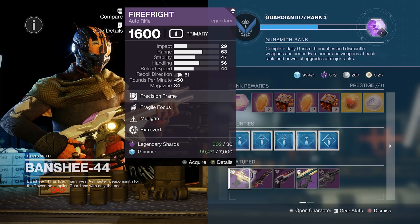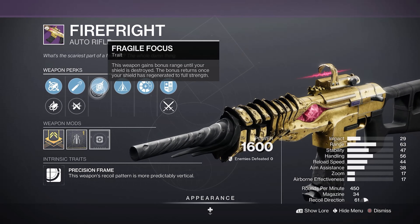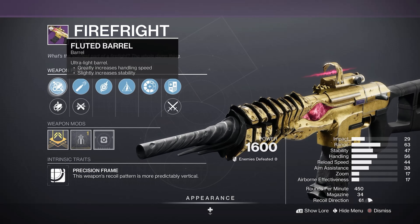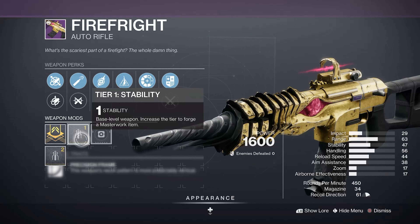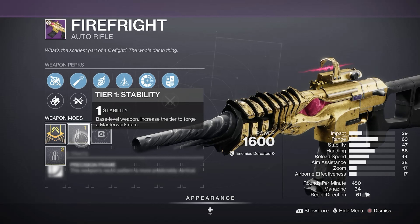It actually has a pretty good roll. It has Mulligan, Fragile Focus, High Caliber Rounds or Ricochet Rounds, Fluted Barrel, and Small Bore, plus a Stability Masterwork. If you've never seen the Firefright before, it's actually from Season of the Haunted, Season 17, around the time where you were able to craft weapons.